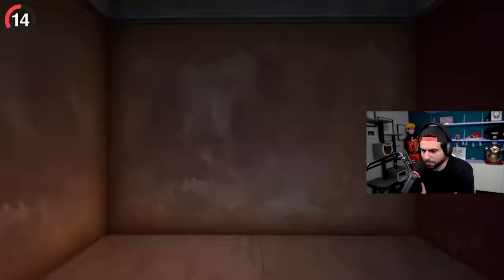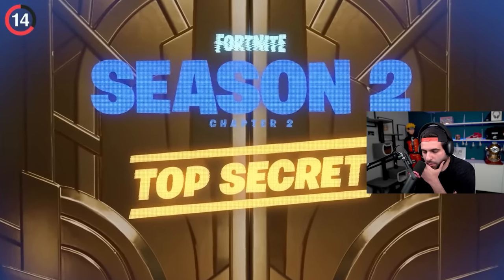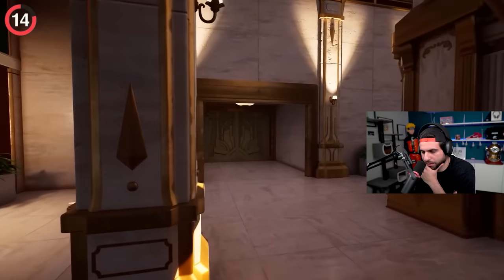Over at Grand Glacier, check out the elevator. It doesn't work, but it does have the same doors as the Agency — we first saw these in the top secret trailer, and they were never used in the game until now. So something's definitely going on here.